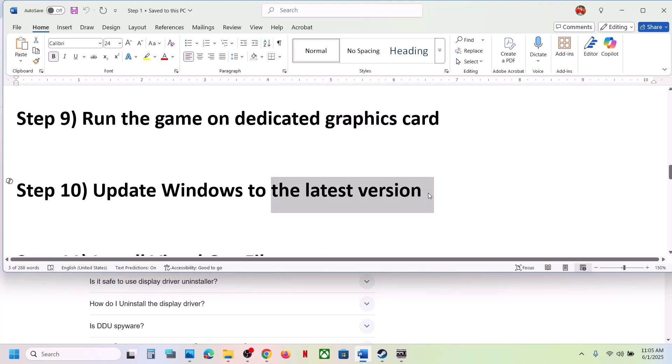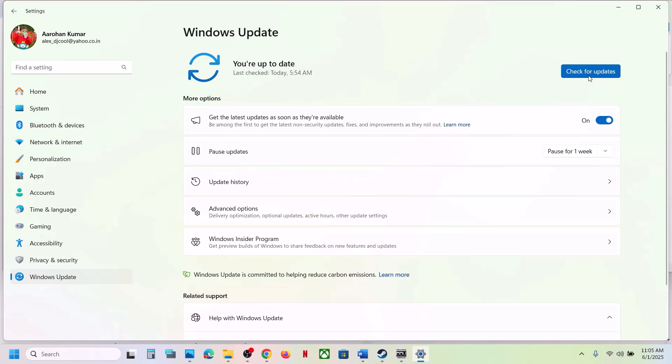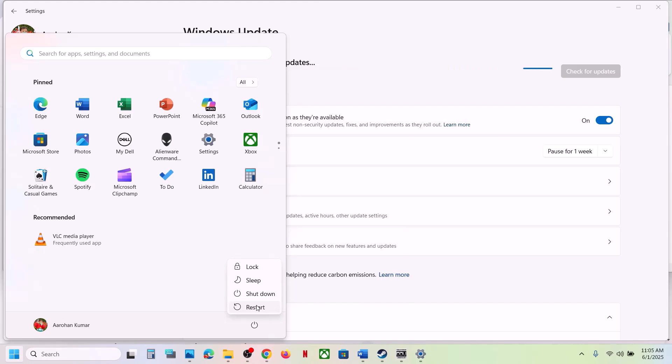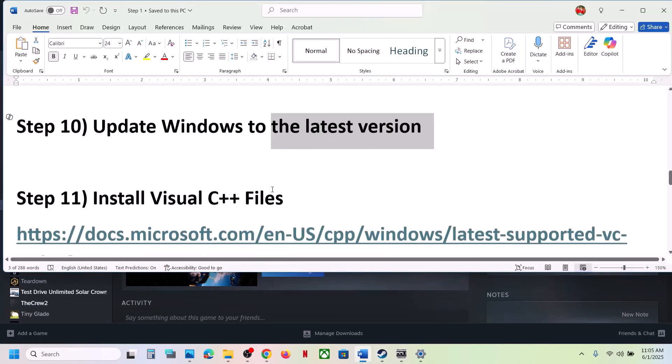The next step is to update Windows to the latest version. Open Windows Settings, go to Windows Update, and click Check for Updates. Once all updates are installed, restart your computer, and after the system restart launch the game and check.